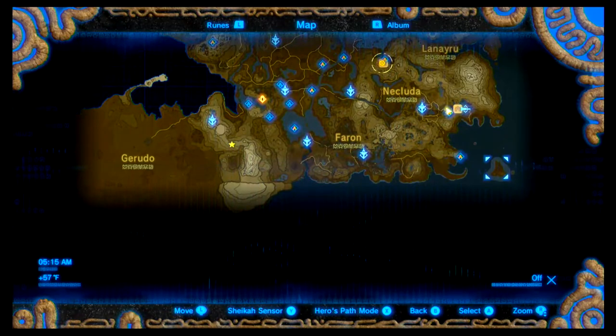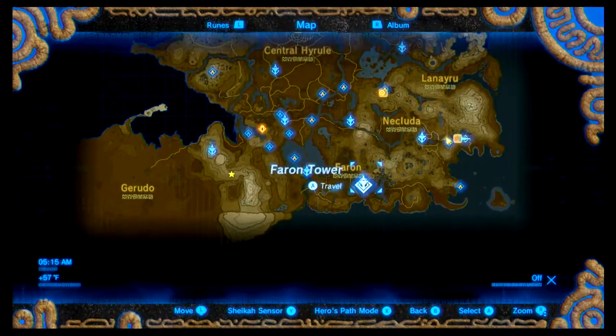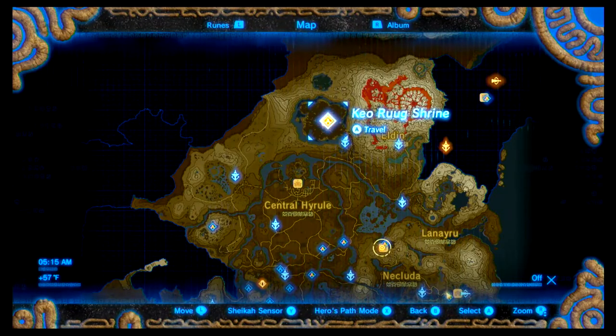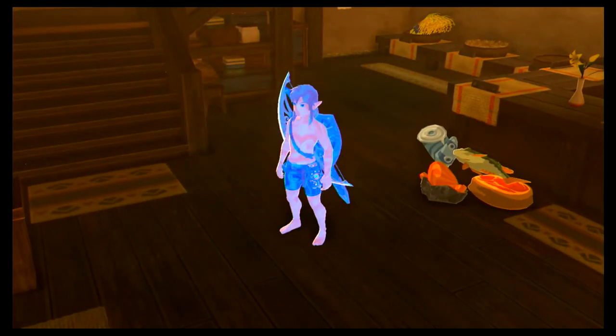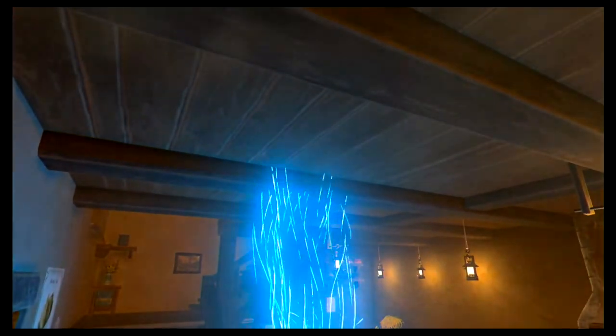Head to Eventide Island. Or if you don't have Eventide Island unlocked and you have the DLC, Trial of the Sword. I think for simplicity's sake I'm going to head on over to Eventide. But if you've already completed Eventide, Trial of the Sword will still work. Now if you've completed Eventide, there's like a 99% chance that you own the DLC, so just go to Trial of the Sword. The method does not change at all — it's just a little more complicated because there's rooms, and in Eventide you can just walk around.